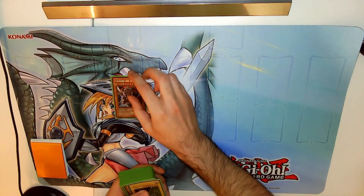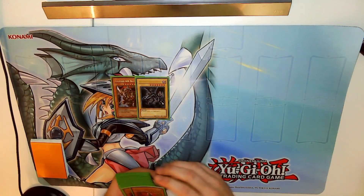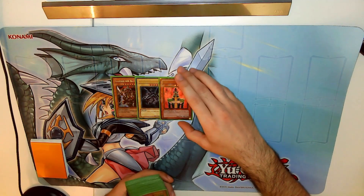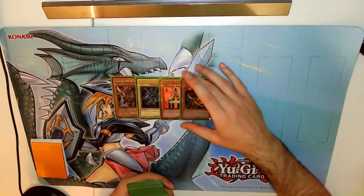Starting with Guilford the Lightning, and of course next up is the Red-Eyes Black Dragon for another high level monster. We have Jinzo and Fiend Mega-Cyber.